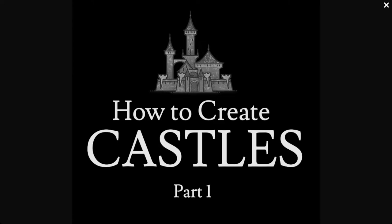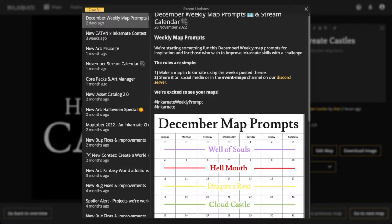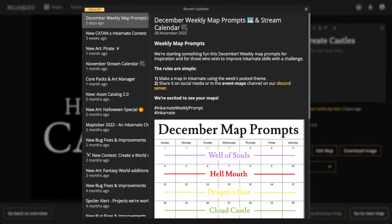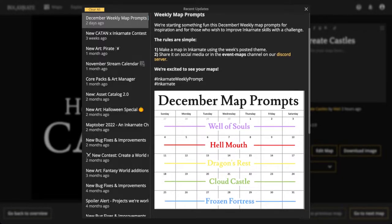Before we jump in, a quick announcement: check the notification bell in the top right corner to see what's new. We started a new thing called weekly map prompts. Our Maptober went so well that a lot of people really enjoyed those prompts, and instead of one prompt a day we're doing a prompt a week — that should give you enough time to work on something fun. The upcoming prompts are: Well of Souls, Hellmouth, Dragon's Rest, Cloud Castle, and Frozen Fortress. Very excited about these map prompts.